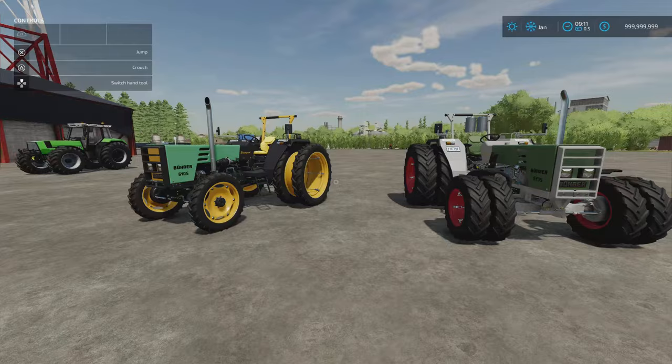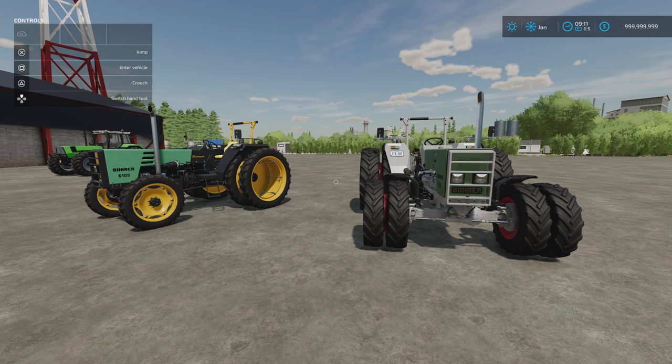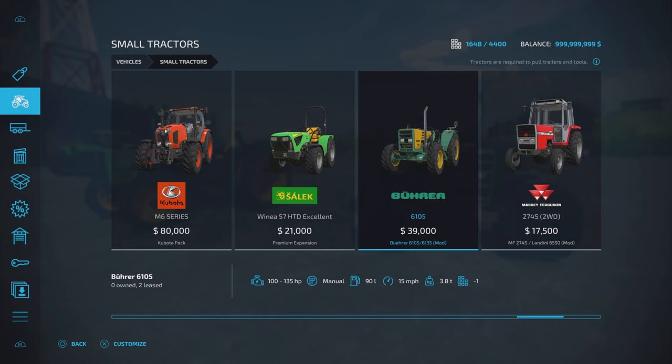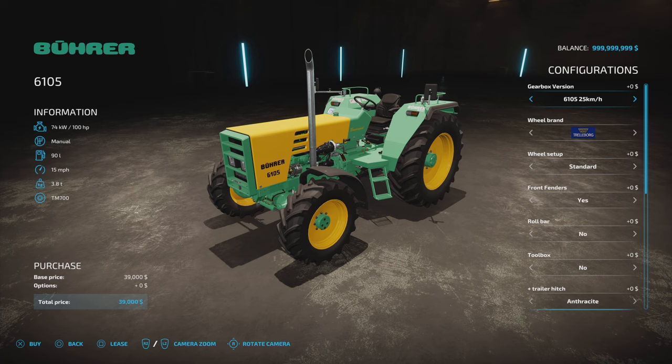Next we've got the Bure 6105-6135 by Weekend Farmers T4XS. 20.29 MB download, 17 slots on console. You'll find these under small tractors at 39,000 for the base model. Engine options: 6105 at 25 km/h, 100 horsepower; 6105 at 34 km/h; 6135 at 40 km/h, 135 horsepower. There's also a transmission variant for automatic. I haven't noticed any practical difference between them.